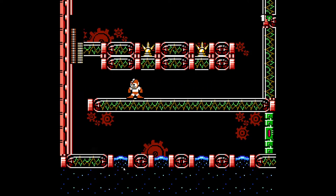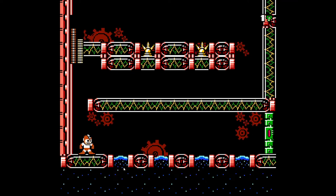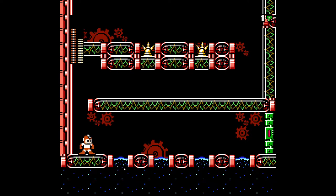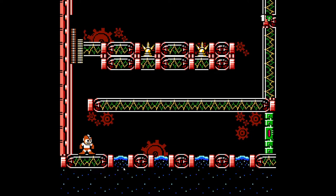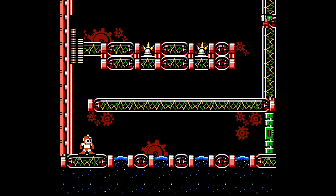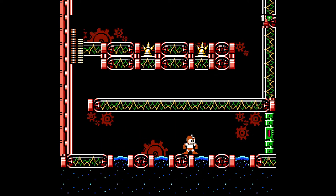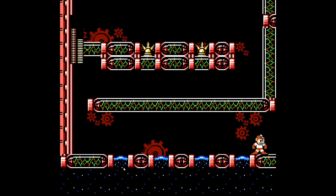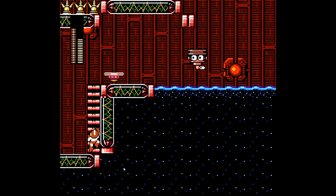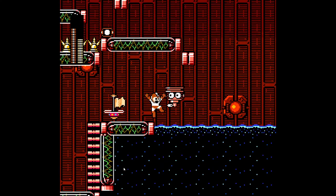Those guys, once fired upon, charge at you. Since this is the sewer area now, I wanted the bottom ground level to really feel like water because I feel like that fits the scene more. I also wanted the player to jump over onto these platforms past the water. And so then you go through this door, now still in the warehouse type of area.